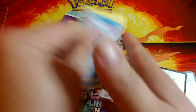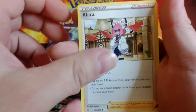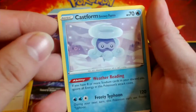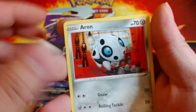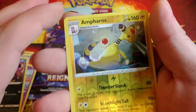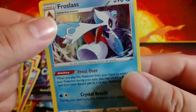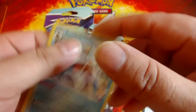Nice Sobble on the front. Code card. Electric energy, Clara, Hunter, Flannery, Castform - got that Snow Form - Hannah, Aaron, routes.